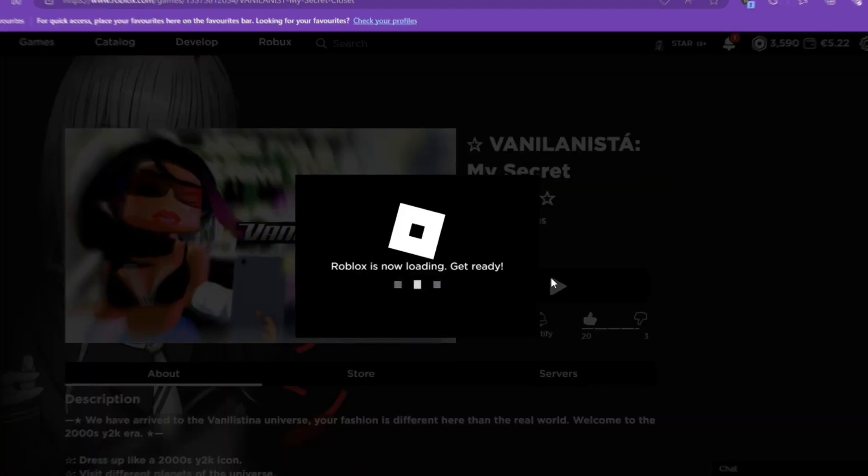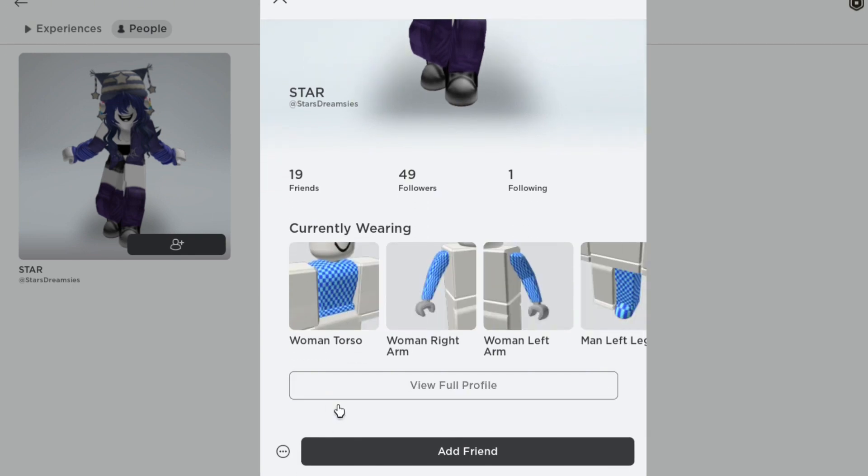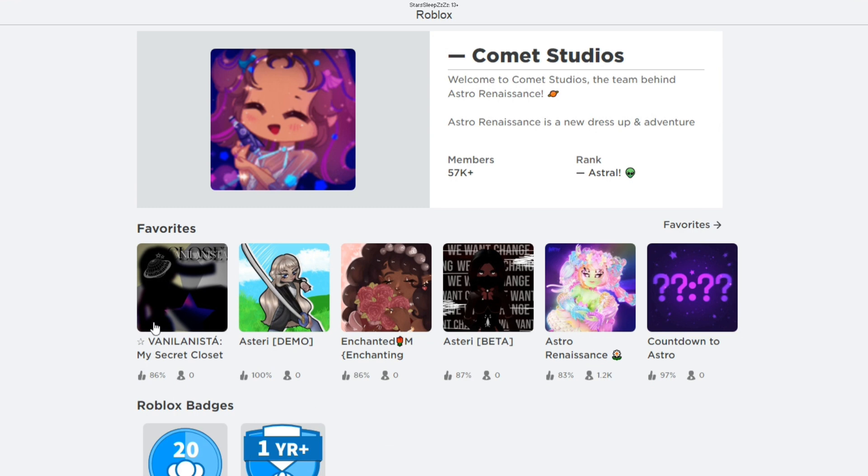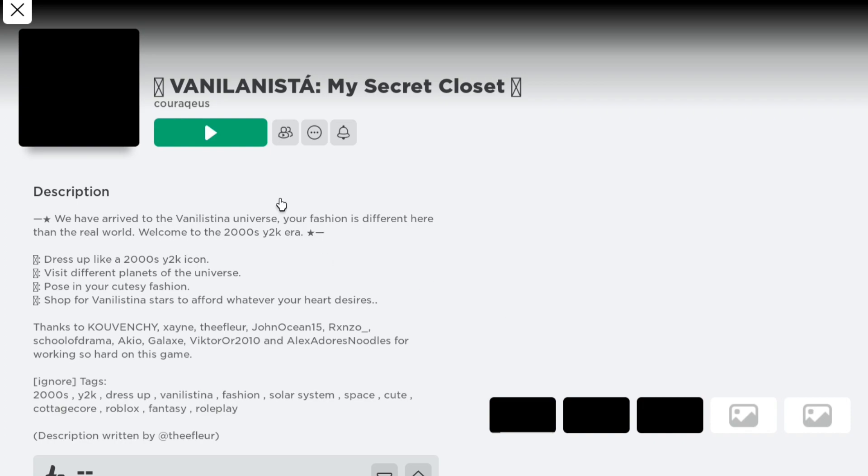There's going to be the Roblox game link right there, then you just press on play. You can also, if you do not find the game or if you don't have Twitter, you can just go on my profile, starsdreamsies. You go and view full profile, then scroll down and Vanellistina will be in my favorites — just click on there and you can join.